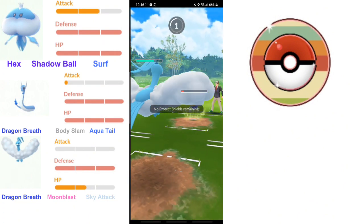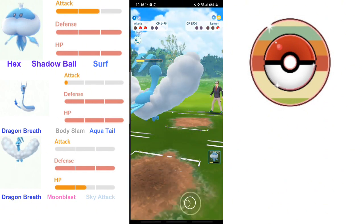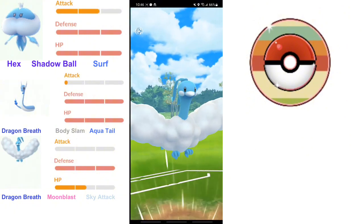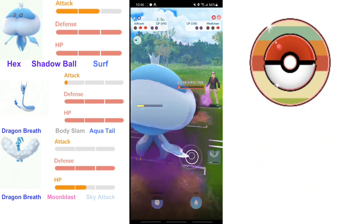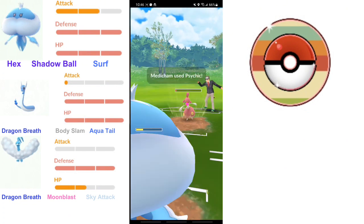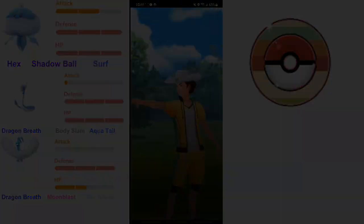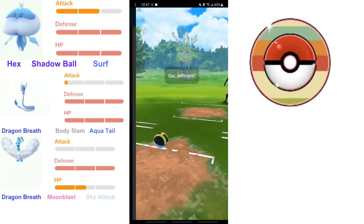So this player used a Medicham, and Medicham is definitely good in the Great League, but unfortunately in a meta where Steel and Dark types are banned, Medicham has less use in this cup. It still counters Normal types, Rock types, or Ice types, especially Aurorus since Aurorus was number 2 on PvPoke. But this team is very good against opposing Medicham. I put these battles at 1.5 speed to speed things up.